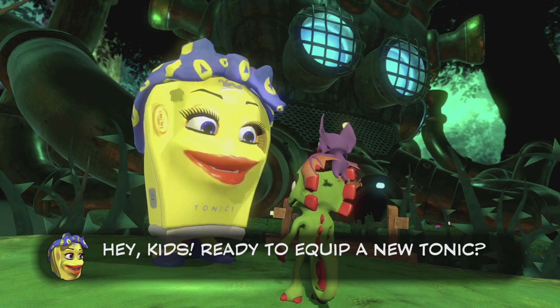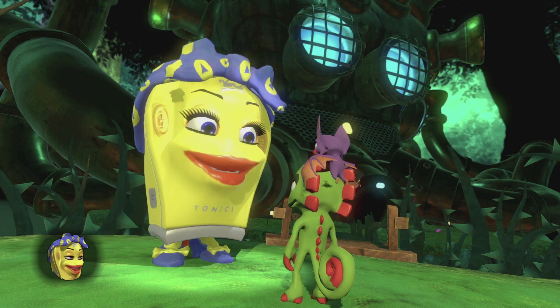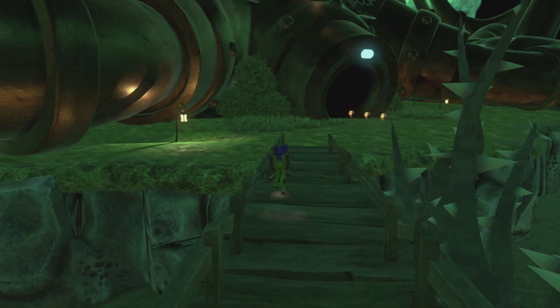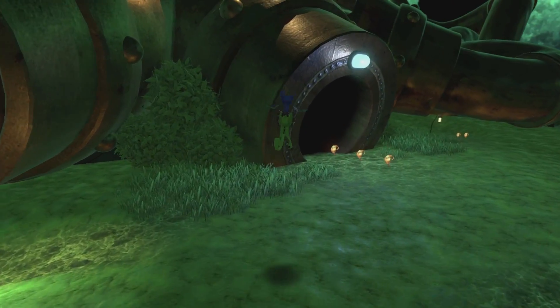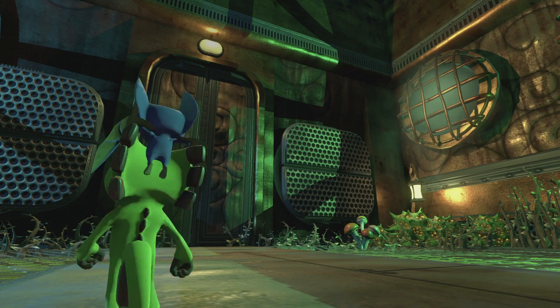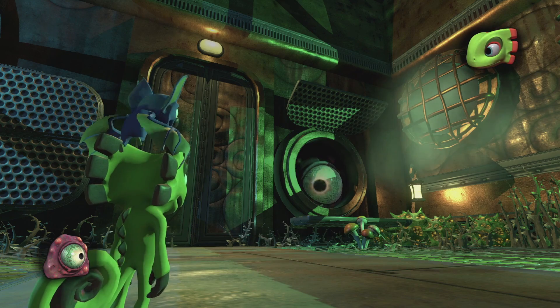All right, what have I unlocked? Already unlocked — hold your breath longer underwater. Cool, glad I got that. Let's grab an extra butterfly since I'm pretty sure you need flight for one of the two, or at least it makes it a lot easier to get the other one. Yes, this does appear to be the boss's room. Hey buddy.